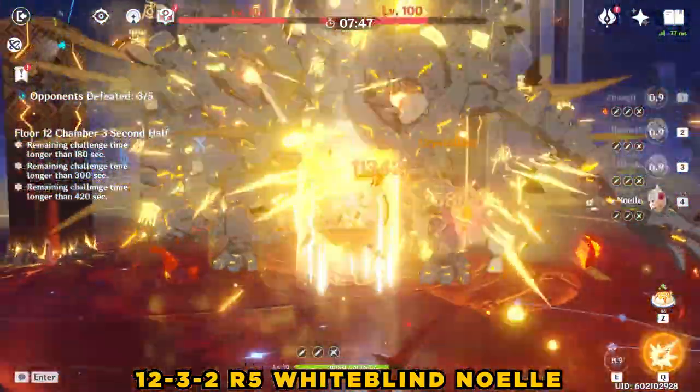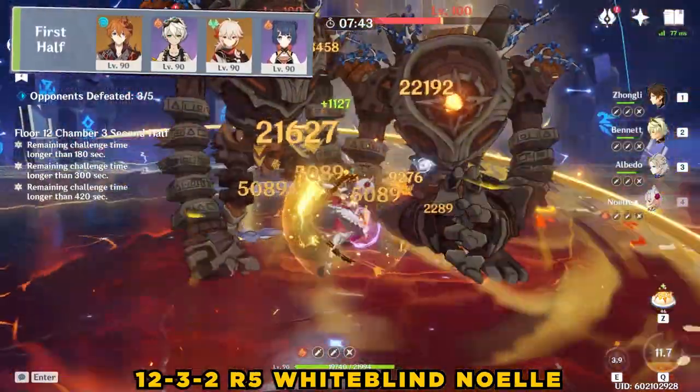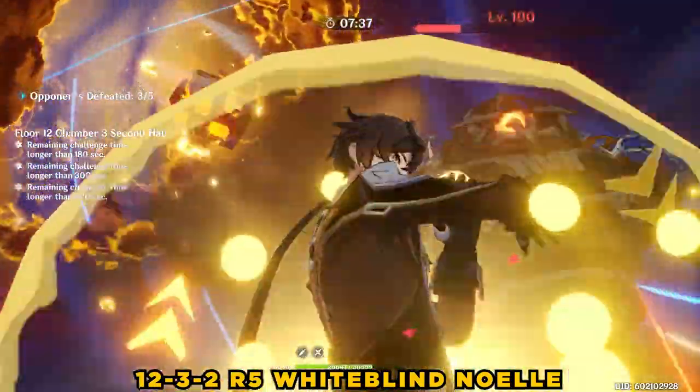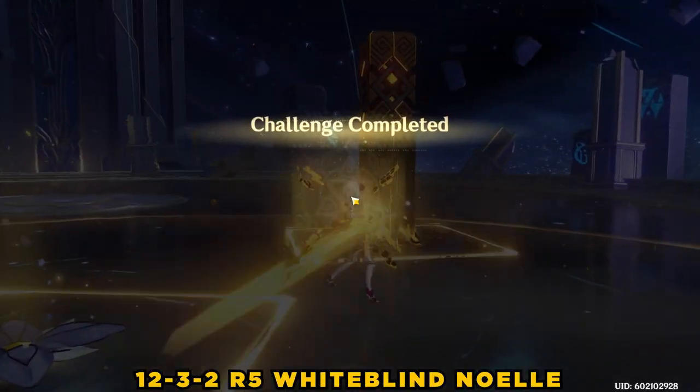Of course, there are so many other viable teams, like the international team, but these are my day-one recommendations for the new Abyss 12. My last tip is to retry specific chambers with full energy or even different team comps if you're struggling. And finally, the retry button is your best friend.